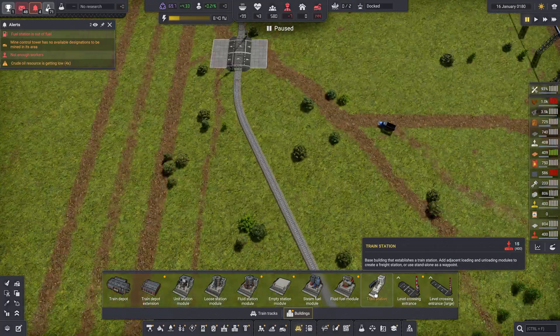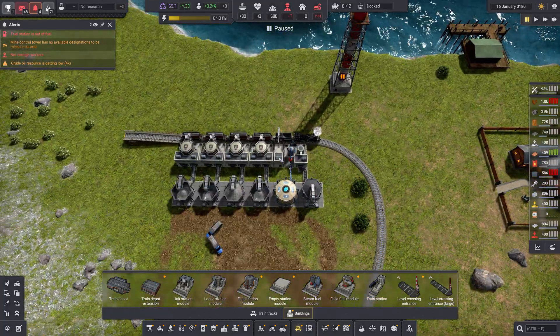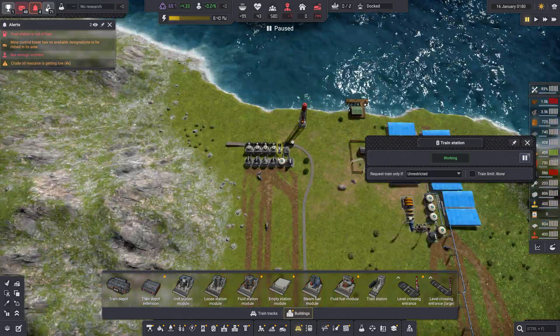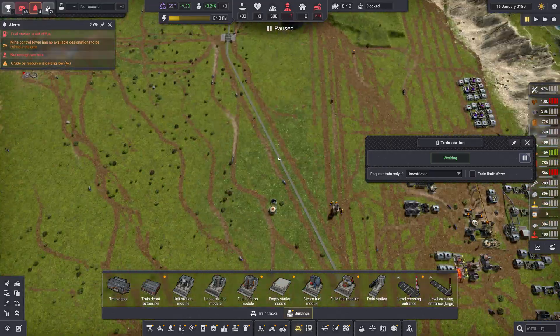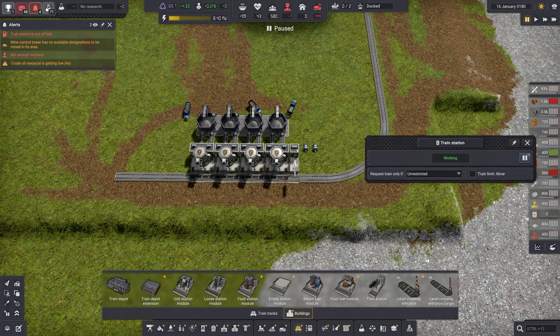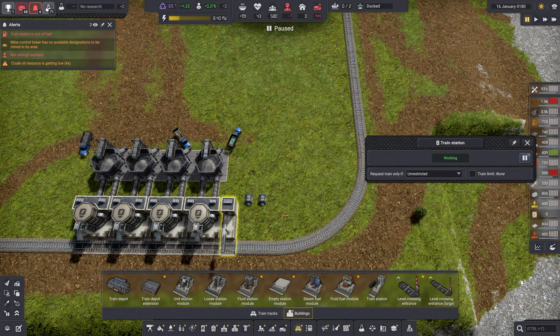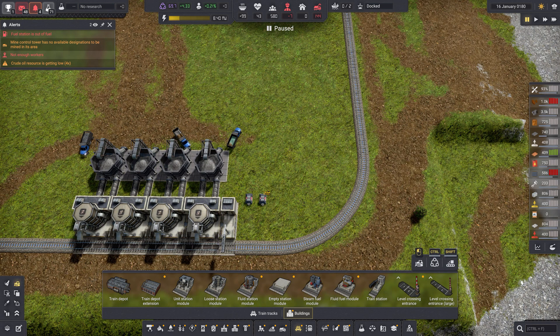And then you've got the train station. On each side of your route, you need to have a station. On this one I've got it placed on the second side, and on the first station I have it placed over here first. I didn't put a fuel station on this side because I wasn't sure what I was doing — that's leftover from the first time I tried to set this up correctly and did not.